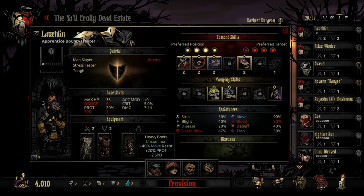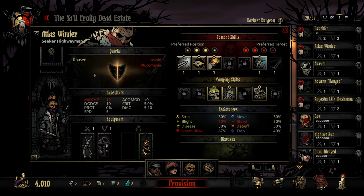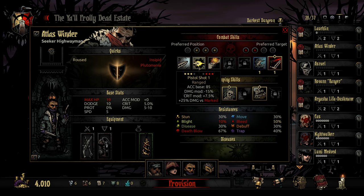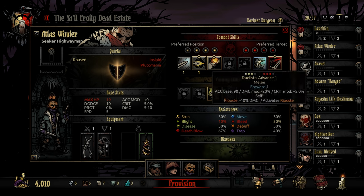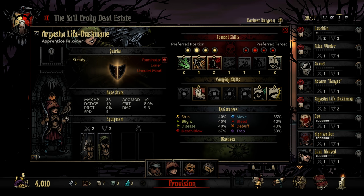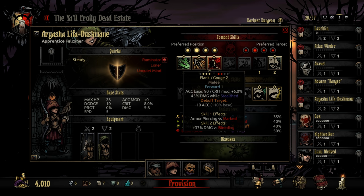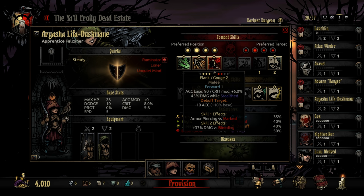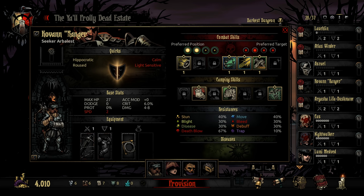I've gone ahead and equipped these guys with Trinkets. We've got the Damage Stone and Heavy Boots here, and the Bleed Amulet on Atlas. We should probably unlock his Bleed Skill and use it — let's put that in positions 1 through 4 with the Riposte. Our Falconer, Yasha, is set up in the third position instead of the fourth because we want to use Flank and Gouge, which has some Bleed and Mark synergies. And then Kovan Ranger in the back with some accuracy buffs from the Archer's Ring.